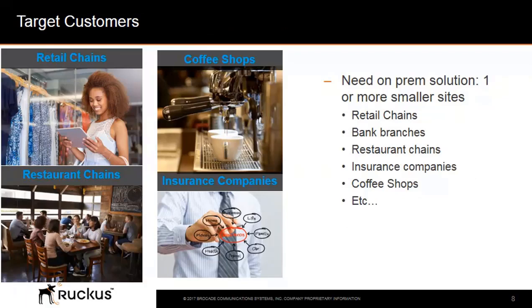Target customers for this remote management solution are customers with on-premise solutions that have one or more smaller sites. Some examples would be businesses with anywhere between 1 to 25 APs per site. These could include retail chains, bank branches, restaurant chains, insurance companies, coffee shops, and so forth.